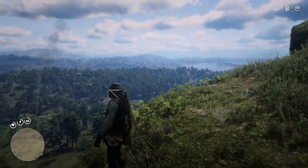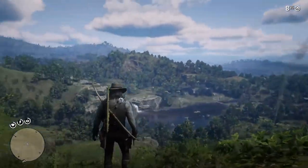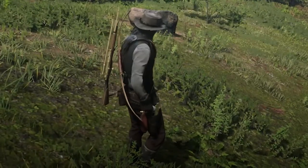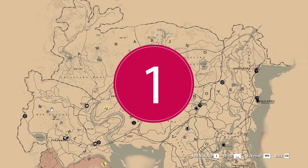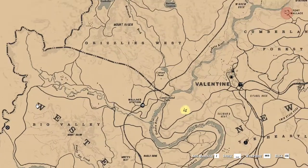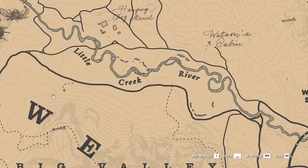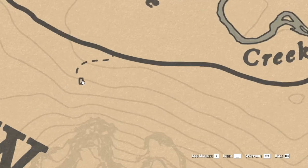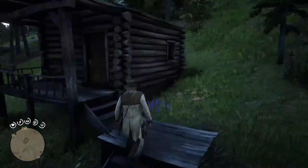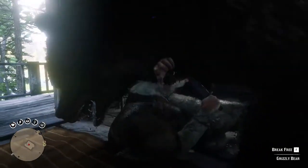At this point, if you are satisfied with the rewards, it's time to find out all the locations for the cigarette cards. For the first fauna cigarette card location, you have to reach northwest from Strawberry. To be precise, in the small building beside the W letter of the West text on the map, where you will find a small hunter house.